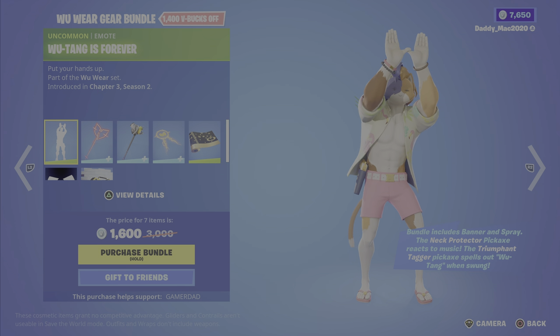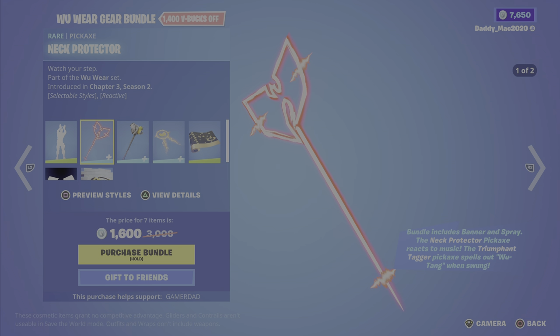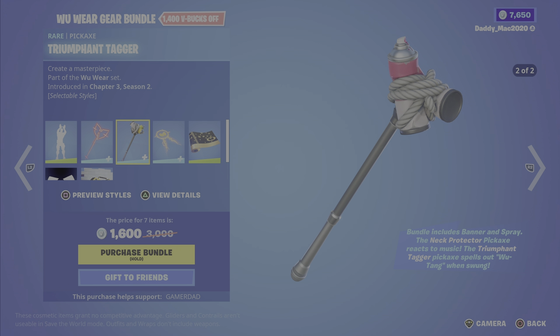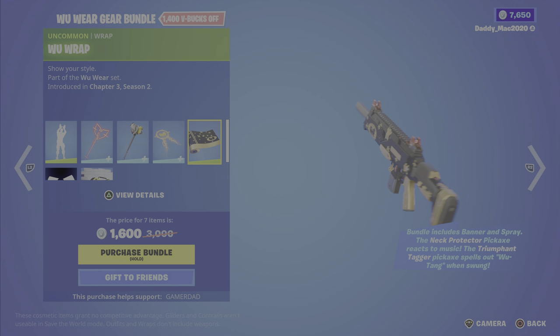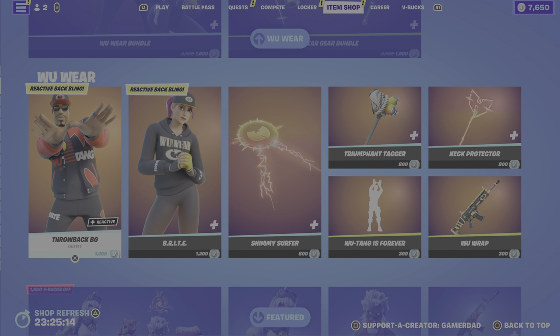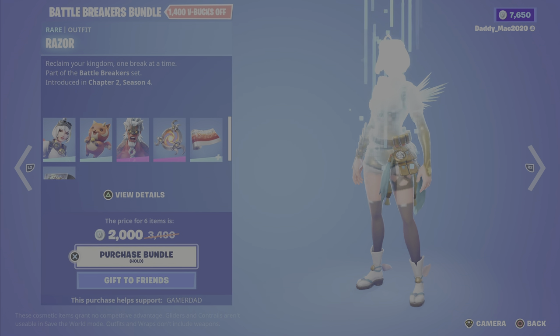And lastly the Wu-Tang Style loading screen — 1600 V-Bucks for that bundle, which I think is well worth it. We've got the Woo Wear Gear bundle with the Wu-Tang Is Forever emote — great song. We've got the Neck Protector pickaxe, which is reactive to music with two different styles. We also have the Triumphant Tiger pickaxe, which spells out Wu-Tang when you swing it, and it's got two different styles. We then have the Shimmy Surfer glider, the Wu Wrap, the Wu Banner, and the Wu Boombox spray. It's 1600 V-Bucks for that bundle as well, or you can pick up the outfits, glider, emote, pickaxes, or wrap on their own.